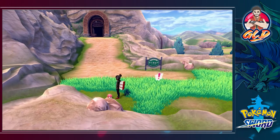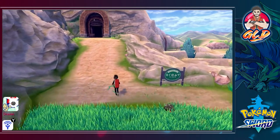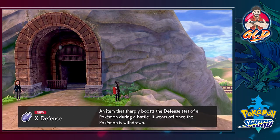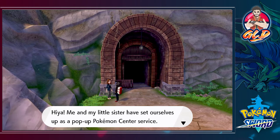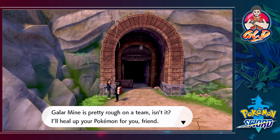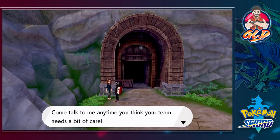We found ourselves a Super Potion - believe it or not our first one - and two X Defenses. There's a lady here: 'Me and my little sister have set ourselves up as a pop-up Pokemon Center service. The mine is pretty rough on a team isn't it - I'll heal up your Pokemon for you.' That's pretty cool right there.